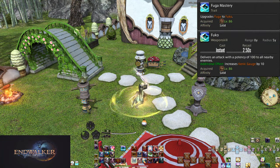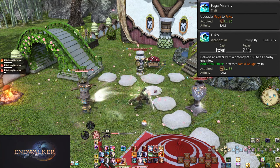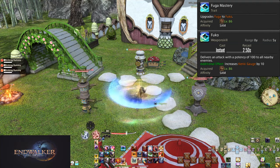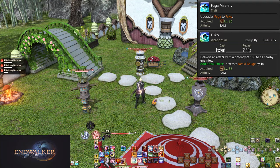Level 86: Fuga Mastery and Fuko. Fuga has become Fuko — a 100 potency hit in a circle around you, the usual 5 yalms. Instead of having to alternate cone to circle, you only deal with Guren lines now. Also, Fuko gives 10 Kenki instead of just 5, which is a nice bonus.